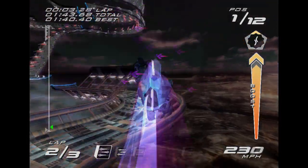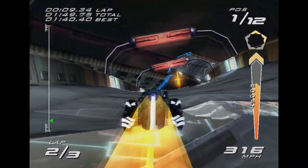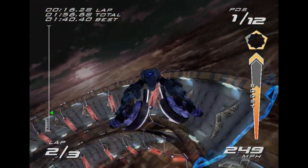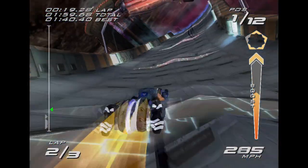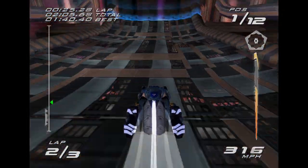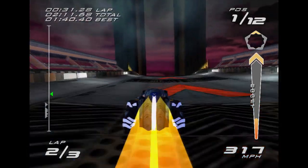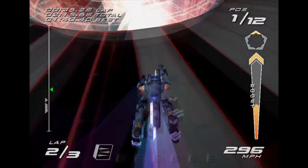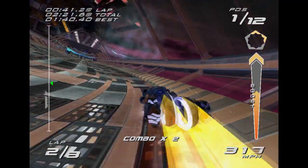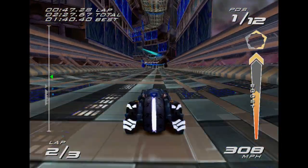We're going to reset here and boost back up to top speed, maintaining speed by skid boosting. This part is a bit tricky — you have to know where to position yourself depending on how fast you're going. You have to turn your bike to the right as you're leaving the ramp so that you land on the track and don't fly off of it.